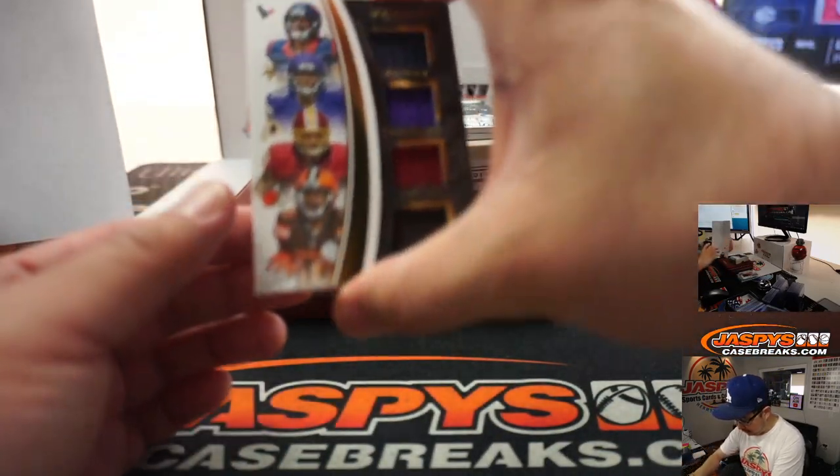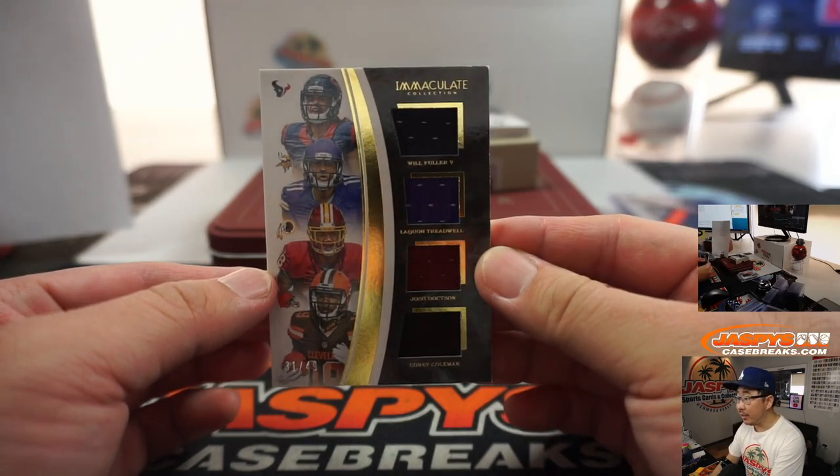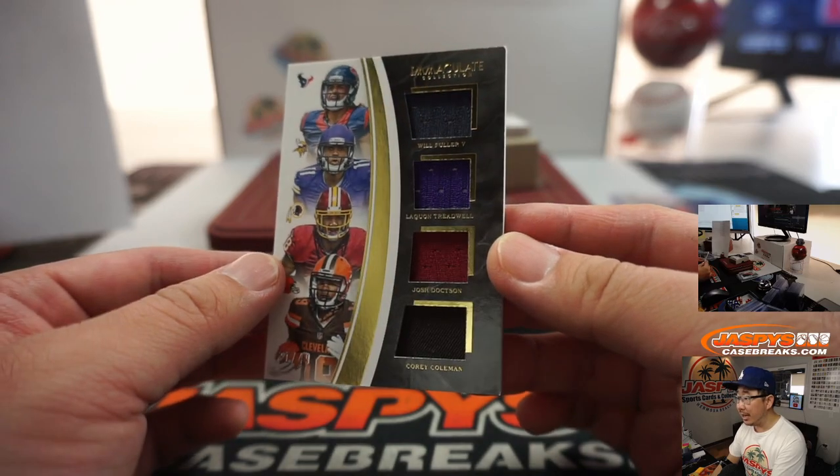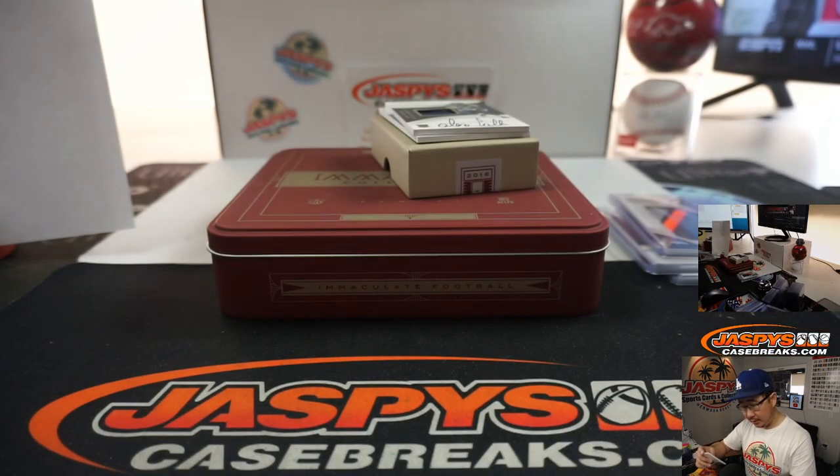No randomizer here because it's a number block break. 31 out of 49 — Will Fuller, Laquan Treadwell, Josh Doxon, and Corey Coleman. Leonard with the number 1. Nice.